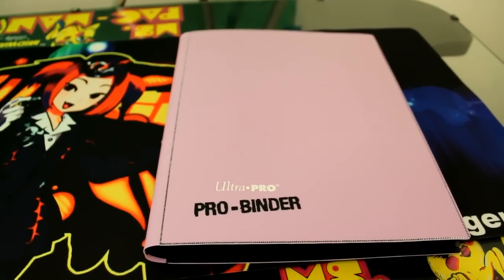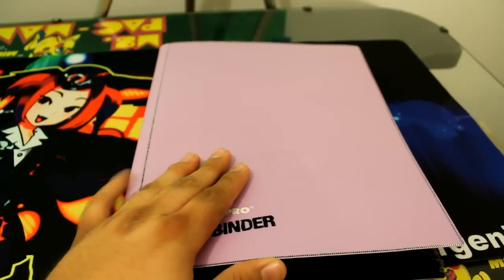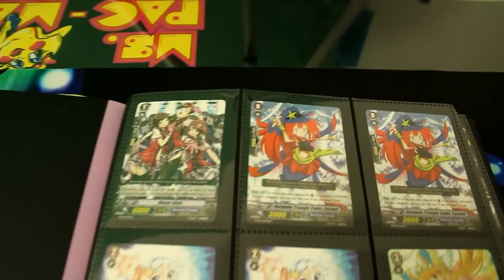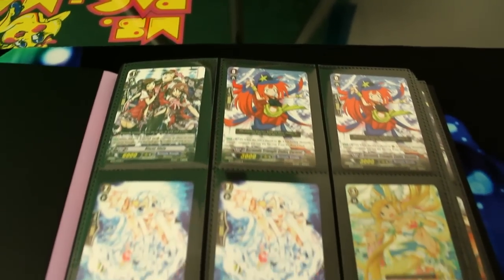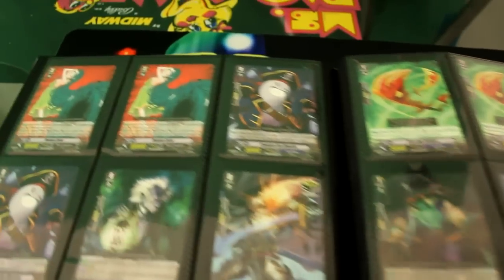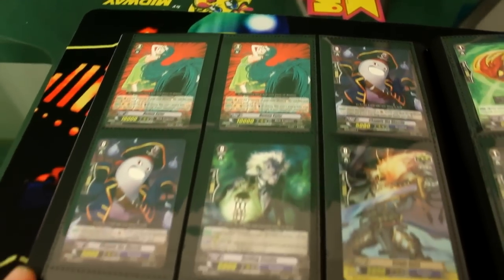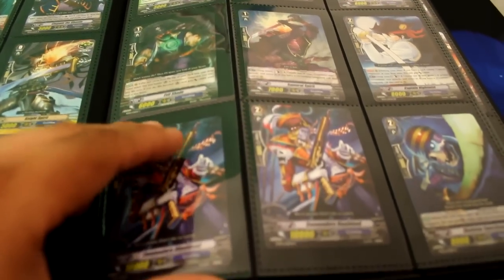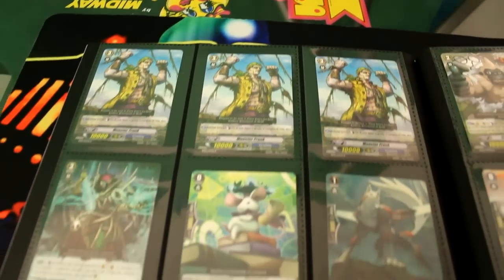Hey, welcome back to Card Capital. I'm going to be doing my first Vanguard trade binder today, so let's check it out. The binder is organized by clan, then by grade, and it's all alphabetical, so you can use that to gauge where to look for stuff in the video.